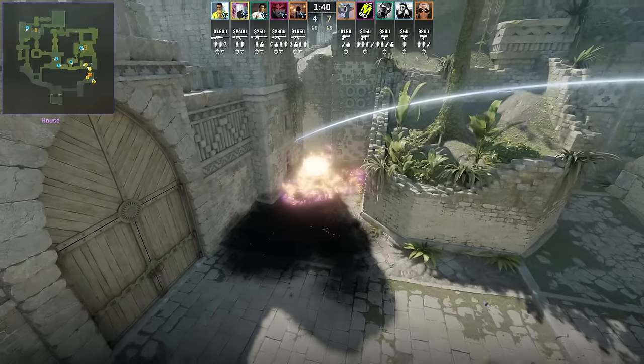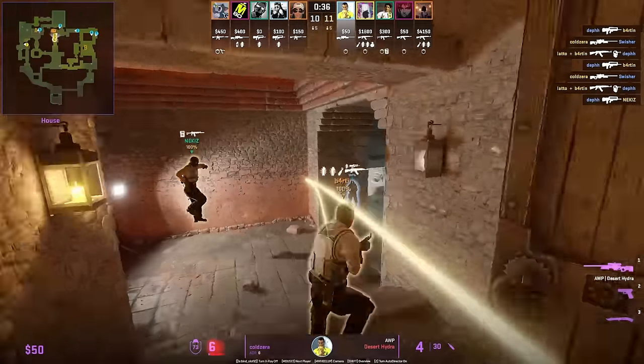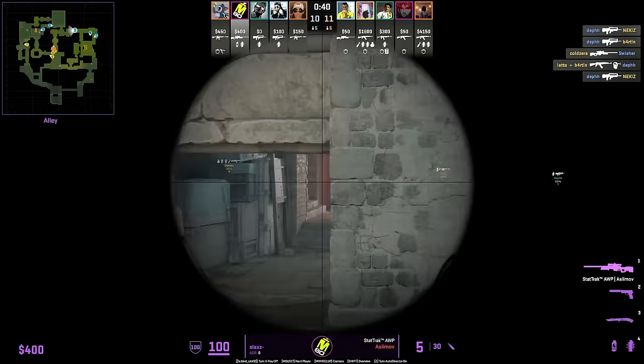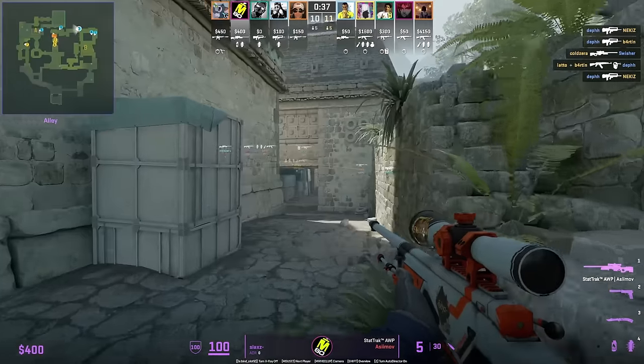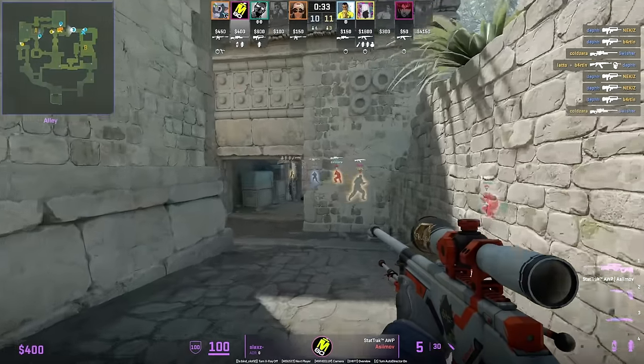If going mid to A through window you can jump over without being spotted by CTs holding from the back lane — the AWPer can barely see the feet, though he is able to spot the shadows.